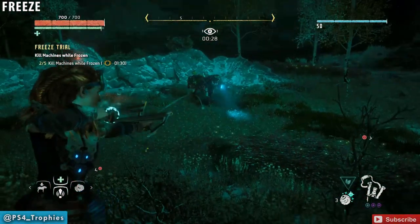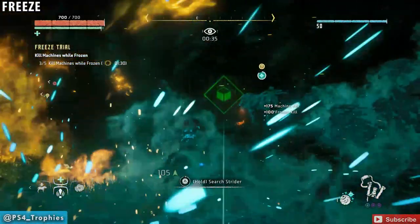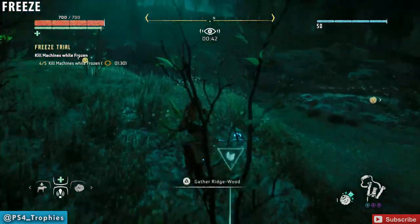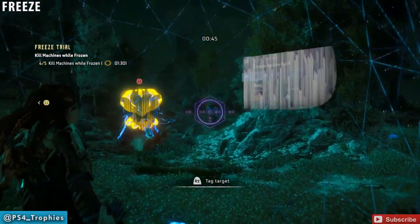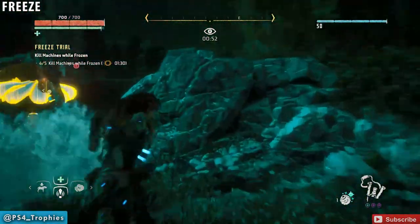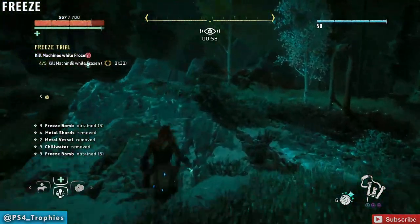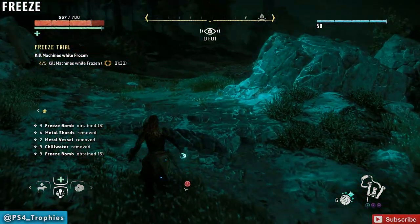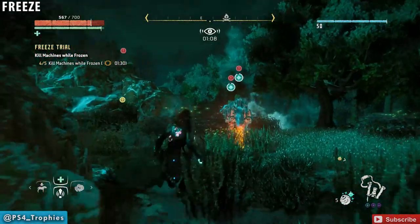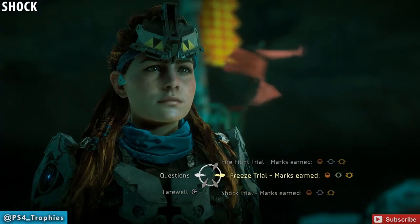Using my sling bombs to freeze these guys — if you're using frozen arrows you may have to hit them a few times. I'm ignoring the bellowbacks since they're fairly time-consuming, especially at a lower level. This is a level 18 trial. I'm going to find another strider — there are a few wandering around. That froze a couple of them with one shot. Still plenty of time — 21 seconds to spare.